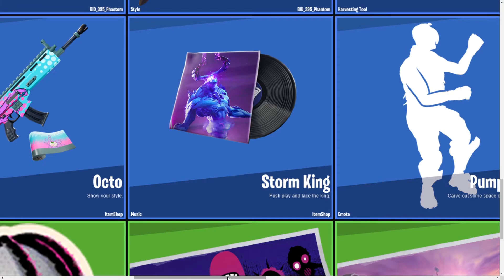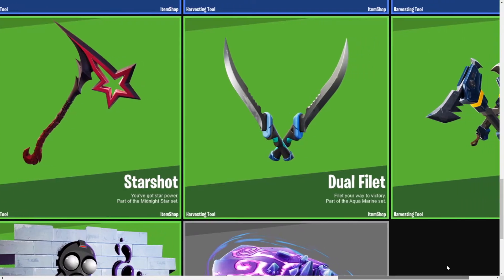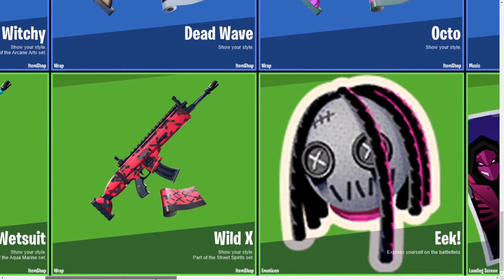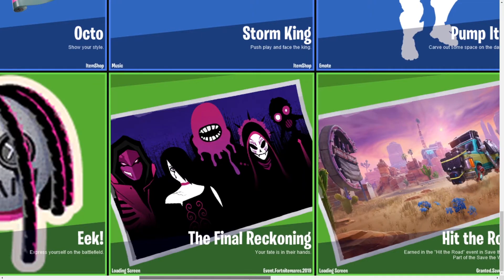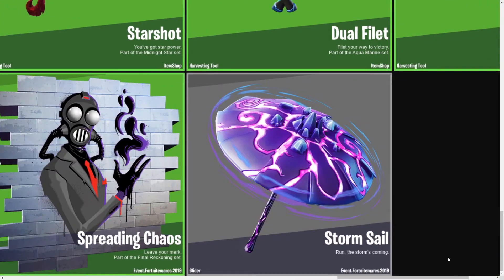The Witchy Wrap looks okay, Dead Wave I like a lot, Octo looks pretty cool. There's the Storm King Music, which I'm guessing is going to be from the Fortnite Mayors event happening soon. We also have Pump It Up emote, Fright Funk emote, Star Shot pickaxe, Dual Fillet pickaxe, and Piranhas pickaxes. The Wetsuit Wrap looks very basic, Wild X Wrap looks pretty cool, and there are some emotes I'm not sure of.